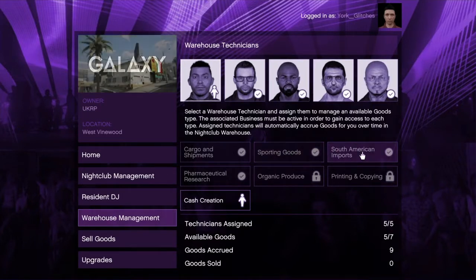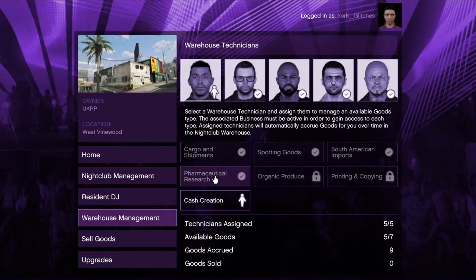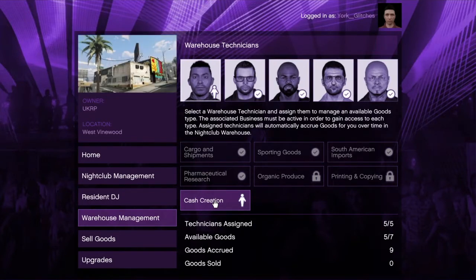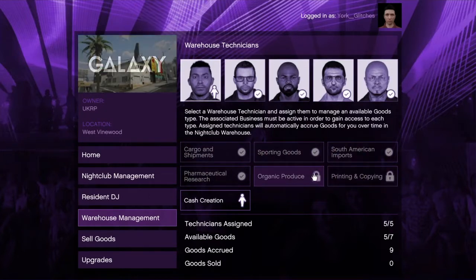South American imports come from the cocaine lockup. Pharmaceutical research is your methamphetamine lab. Cash creation is your counterfeit cash. That one's your document forgery, which is printing and copying. And organic produce is your weed farm.